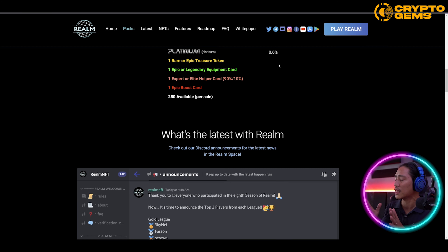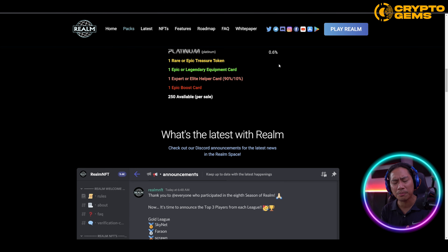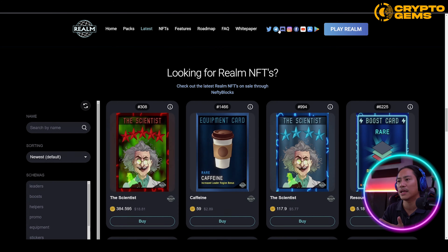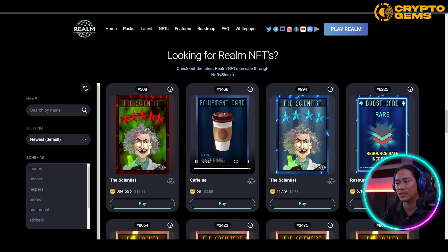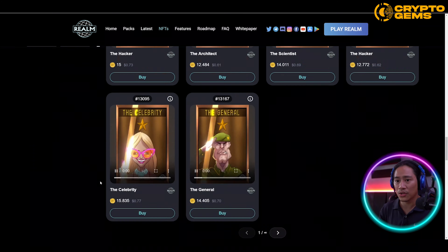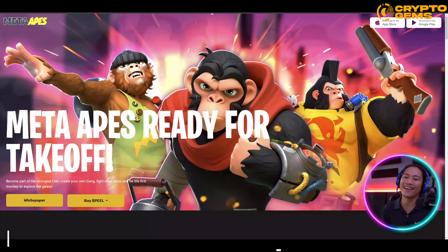Go ahead and check out their social media platforms — just like I always say, do your own research and join their social media to stay updated on announcements, updates, airdrops, and giveaways. They have Discord, Twitter, Telegram, Instagram, Facebook, YouTube, and are available on the App Store and iOS. You can also check out their NFTs and pricing. Their partners include Wax NFT, Blocks NFT, and Hive.